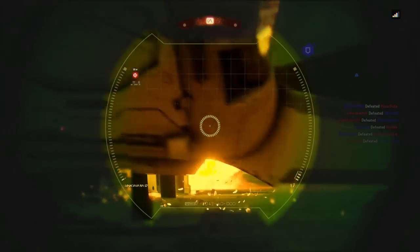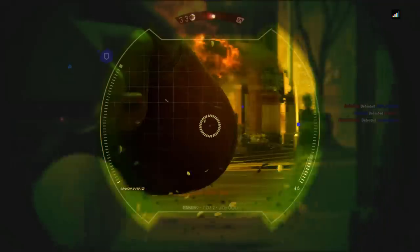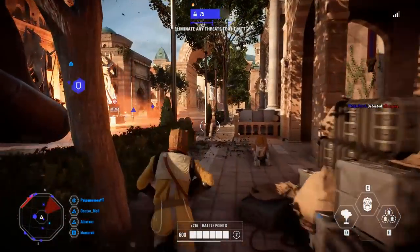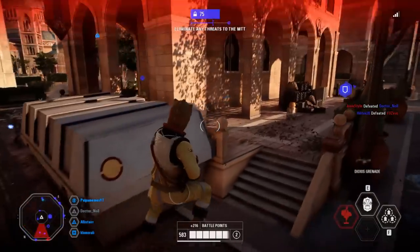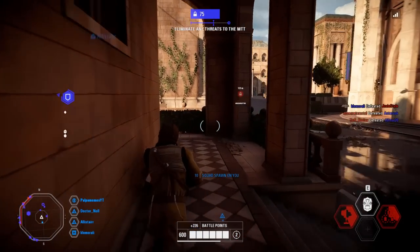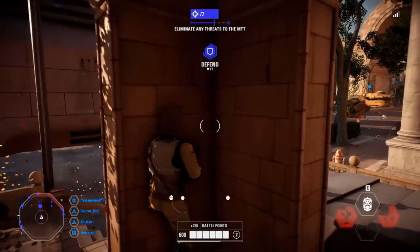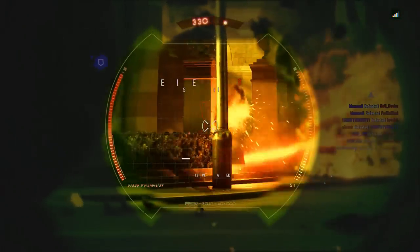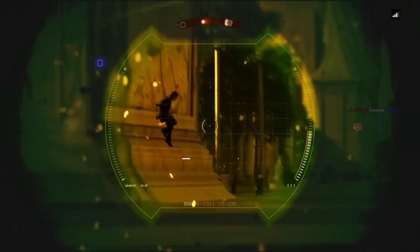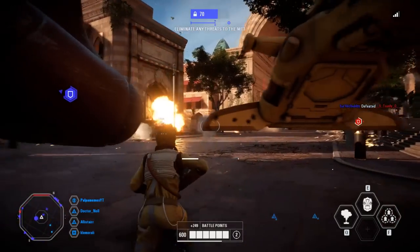The final thing on my list is that there needs to be at least three maps for this game mode when it releases in March, with more added later. A lot of people on Reddit and Discord are worried it's only going to launch with Geonosis. Personally, I think we'll get at least two or three. A DICE developer — I believe it was Jay or Charlemang on Twitter — said he thinks this game mode will eventually become the main game mode, which makes me believe more maps will be added on. For now, I'd be fine with three, and personally I'd choose Naboo, Kashyyyk, and Geonosis — maybe replace Naboo with Kamino. Geonosis and Kashyyyk are both big enough for this mode.